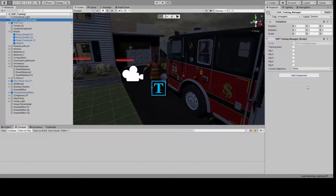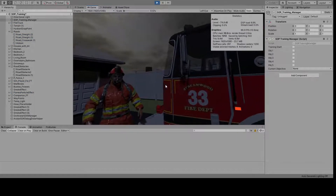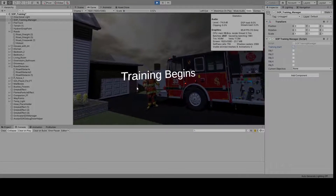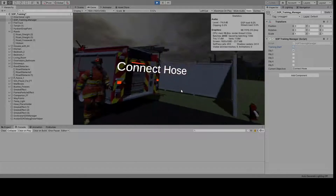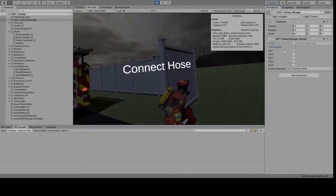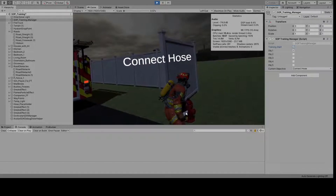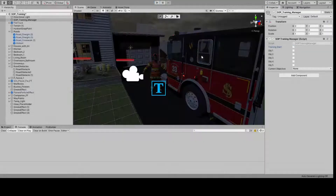Now we're going to go into the SOP Training Manager. Right now when you start it, it's got to get tied in, so all it does right now is this — but through the code, with the little checkbox right here, it'll start 'training begins,' which is what happens when you enter 'connect hose.' He's going to come over here, the hose placeholder is right there. I'm not going to hit the other objective because it'll break right now, but you'll twist it in and it'll go on.